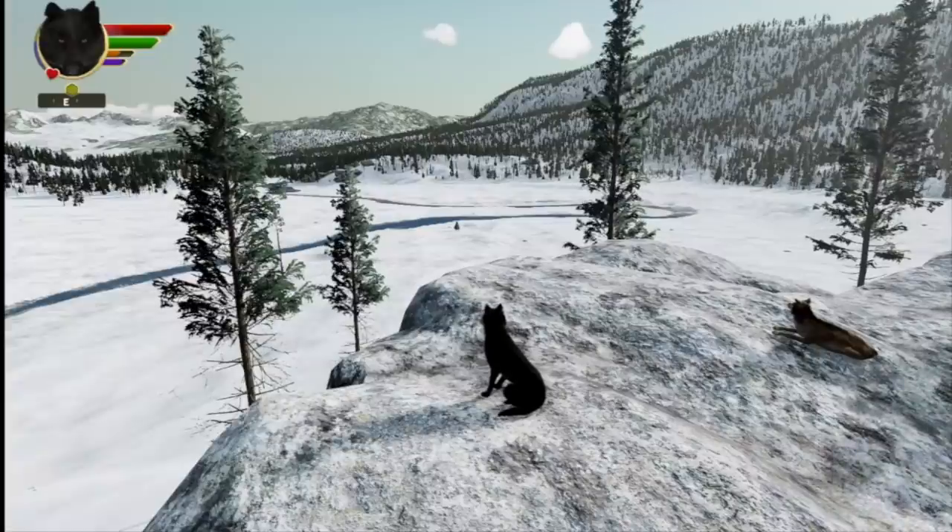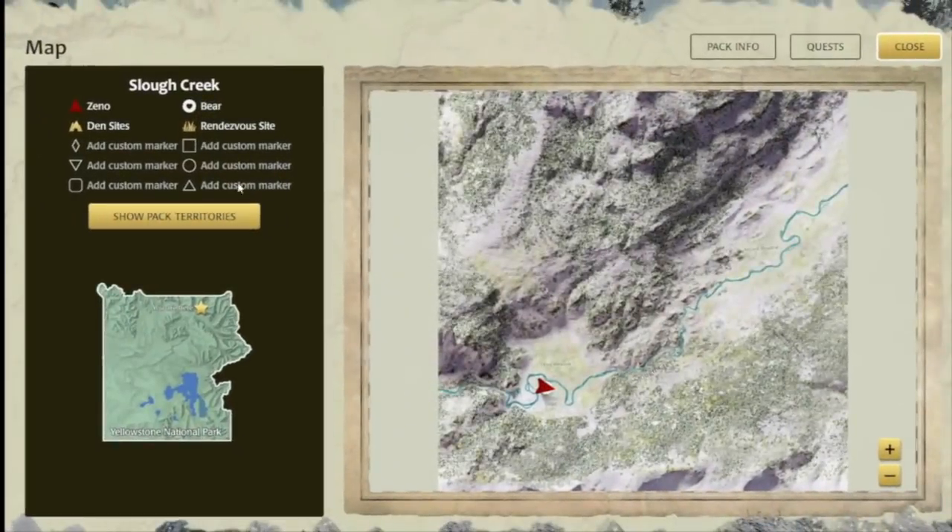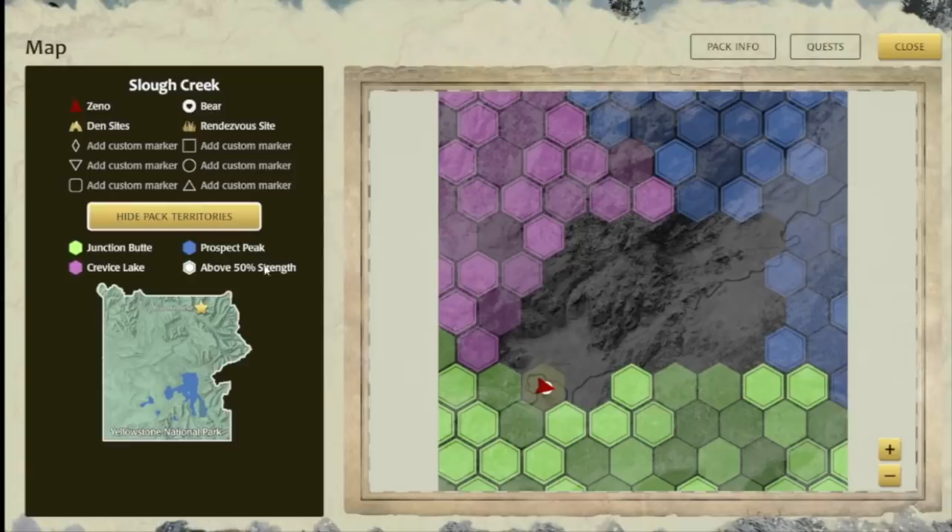Version 106b mainly has a tweak to the Stranger Wolves. At the beginning of Slough Creek in established territory, we're locking down the strength of their hexes a bit. So they're going to have to spend a day or two strengthening their hexes before they start expanding, which will give you a little more time to claim your own hexes.